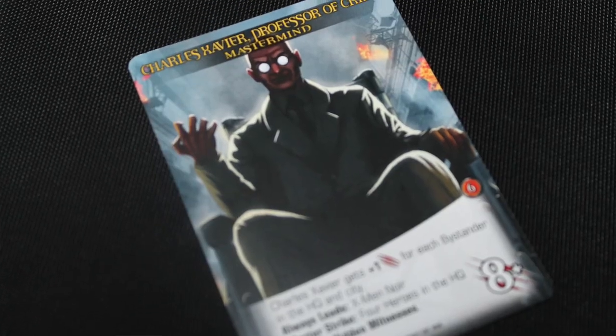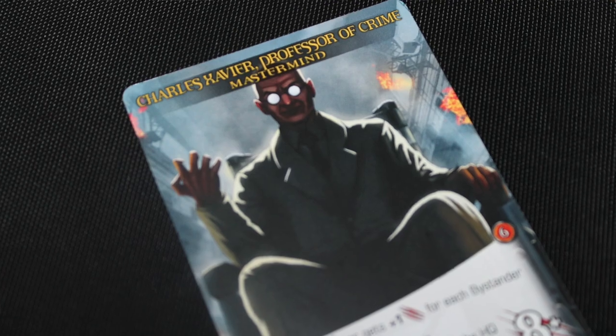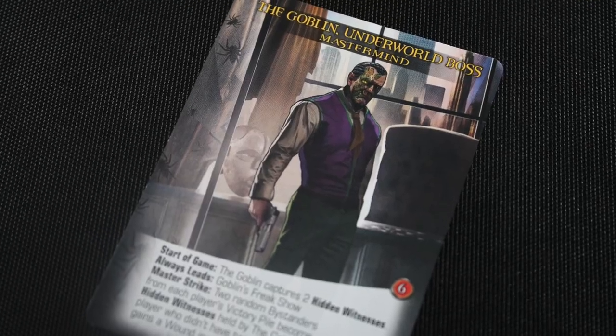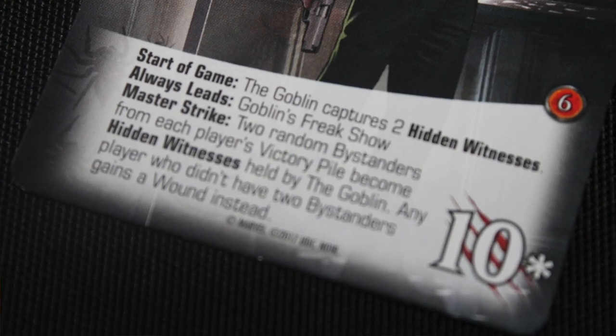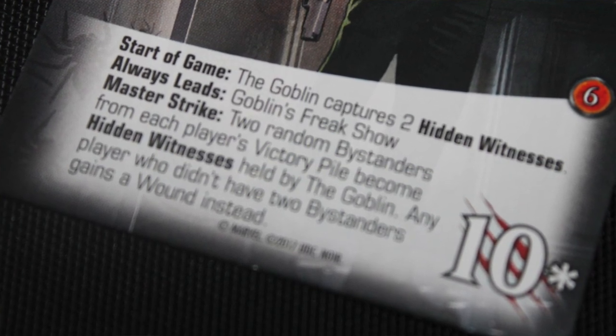Charles Xavier costs eight to defeat, but he's plus one for every bystander, including hidden witnesses, in the HQ or in the city. So the more bystanders and hidden witnesses come out, the more powerful he becomes. You've also got the Goblin, who builds a lot with hidden witnesses. His master strike forces you to take two bystanders from your victory deck and put them in as hidden witnesses. If you don't, you gain a wound.